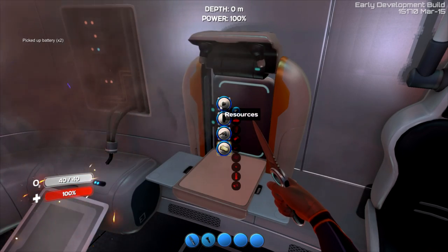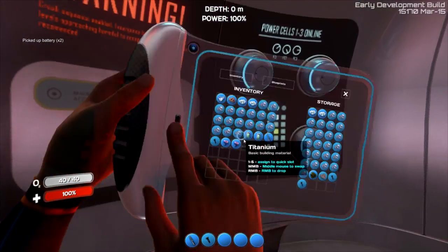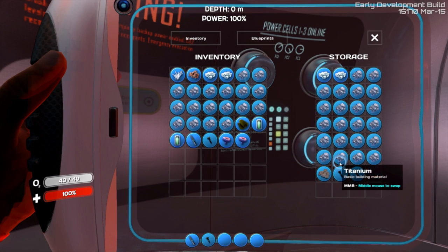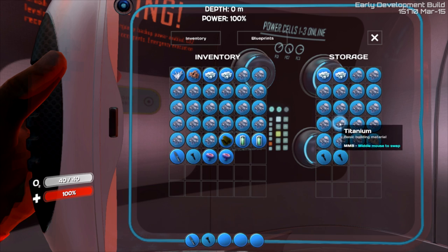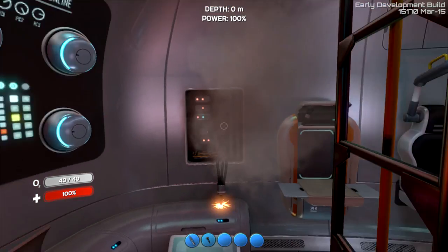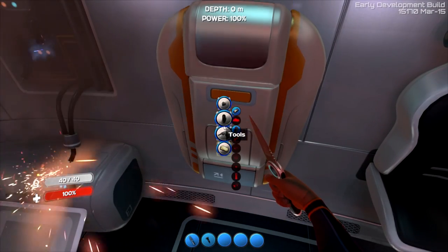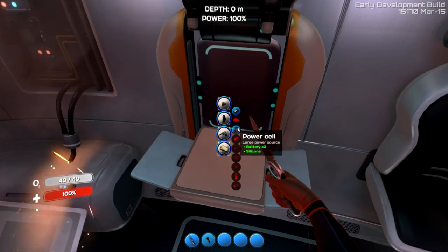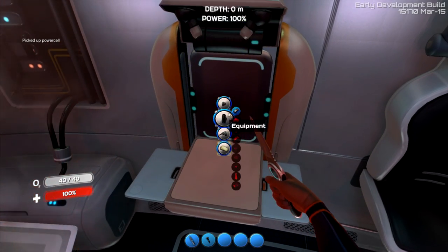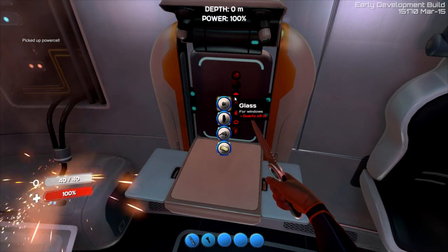I think glass is just quartz. We got a lot of titanium - like, there's a serious amount of titanium. We might actually need to start building a base because bases use a lot of titanium, and hence why I have so much. The game is going to give you what you need. We're gonna build that power cell.